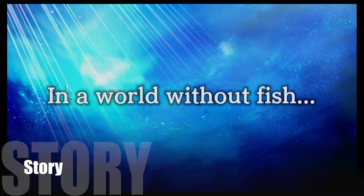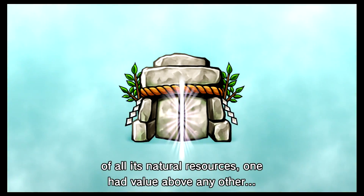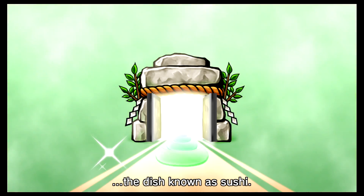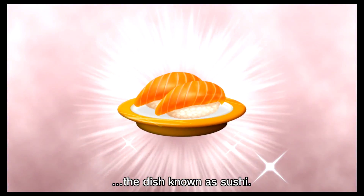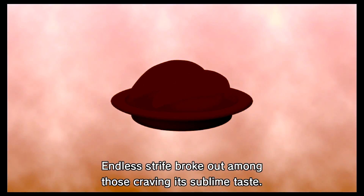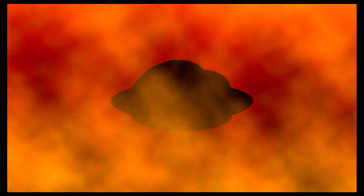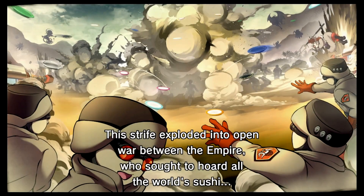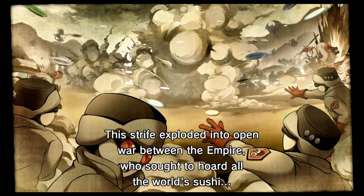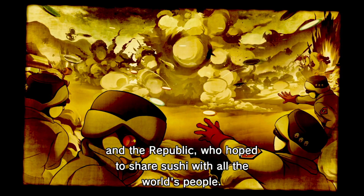Sushi Striker: The Way of Sushido is a new Nintendo IP that is quirky, colorful, and frantic. You play as Musashi, an orphan boy or girl whose parents were lost in the bitter sushi struggles that devastated the land. The Republic won this battle and as a result has complete control of sushi — no one outside of its ranks can eat the forbidden morsels. The game's premise is bleak and yet not too serious, and your journey from orphan to Sushi Striker plays out in anime scenes from the get-go.